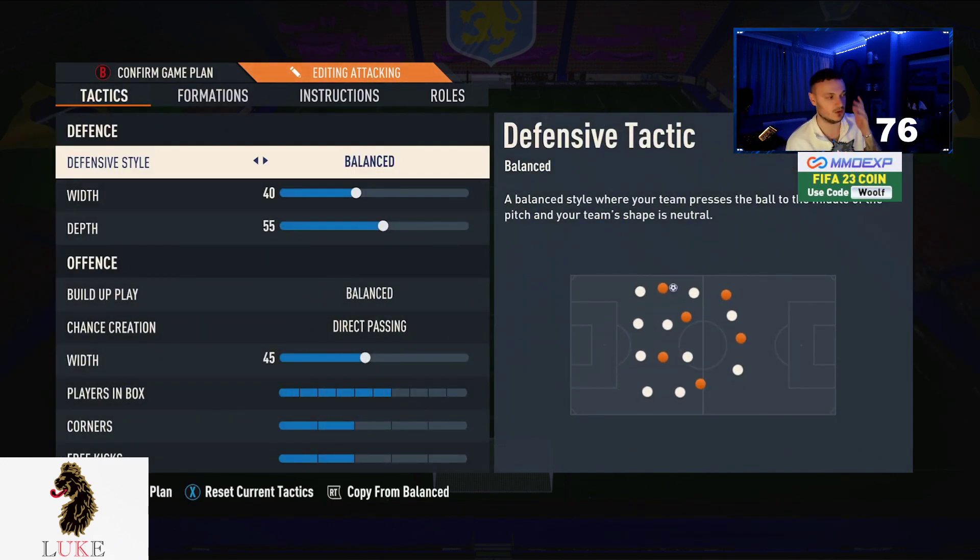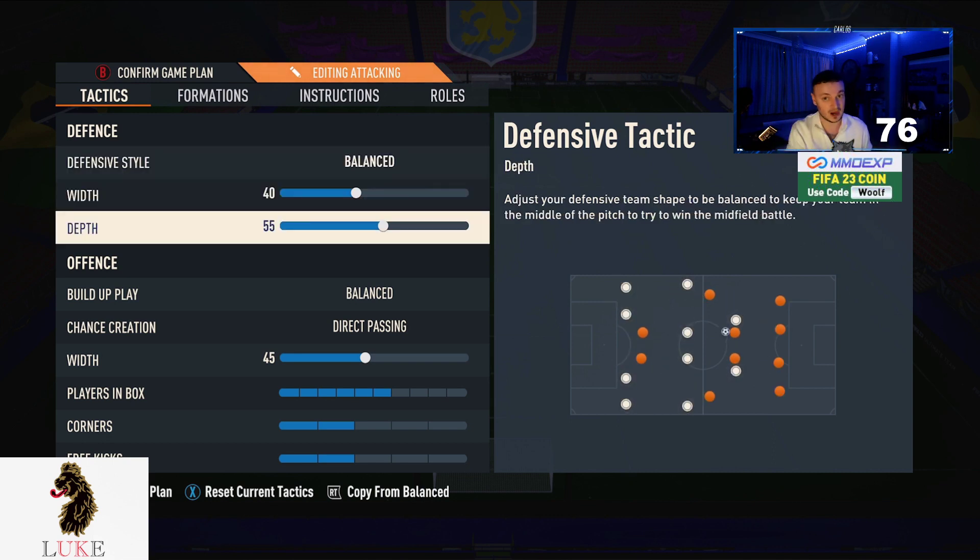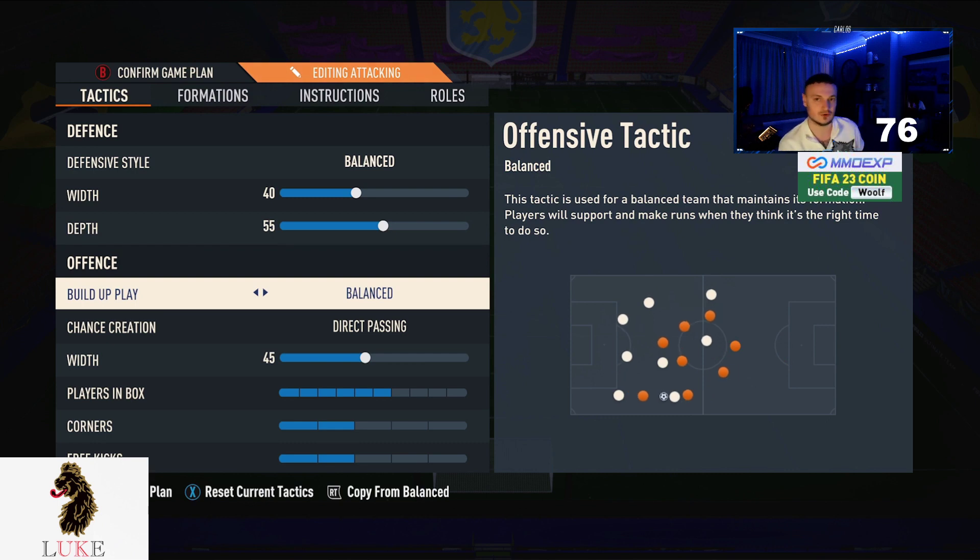The 4-3-2-1 custom tactics I used were: balanced on the defensive style, 40 on the width, and 55 on the depth. I am on the Road to Glory so I lowered the defensive depth from 60 to 55 — especially with it being Team of the Season, I just wanted to go a little more sweaty to guarantee Rank 1. Balanced and direct passing.